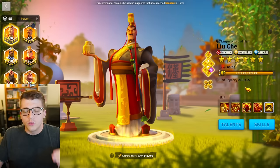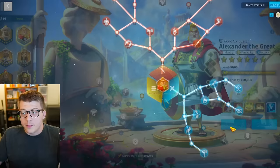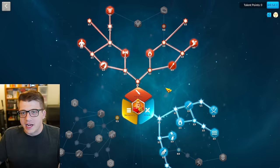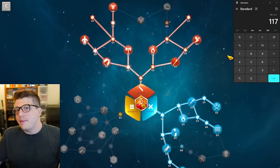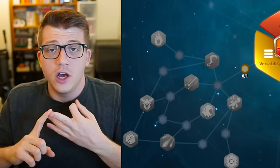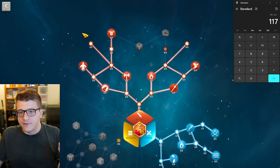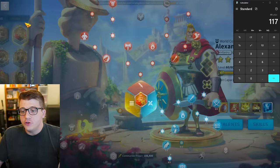There's another commander in a very similar boat — Alexander the Great. There's nothing on his skills that give him extra rage, but in his talents he has the exact same trees. Typically you would get both Burning Blood and Undying Fury, so we can expect the rage regeneration of Alexander the Great to be the same as Liu Che if everything else is equal — and assuming you don't have the Horn of Fury, Karak's War Drums, William, Trajan, or Joan of Arc Prime nearby.